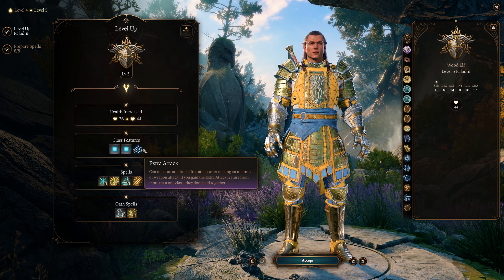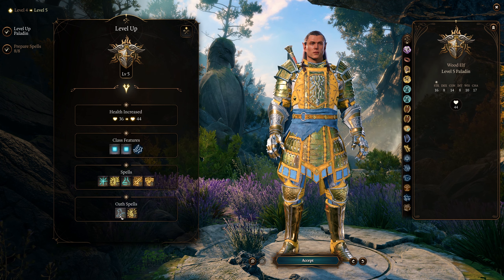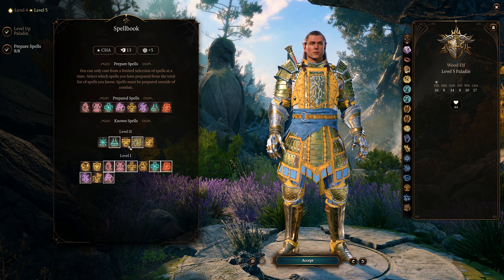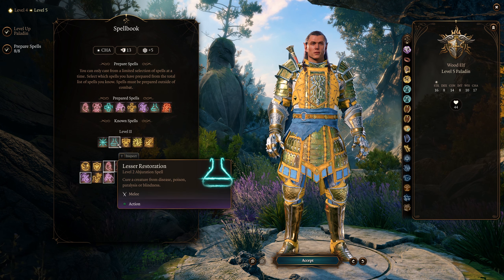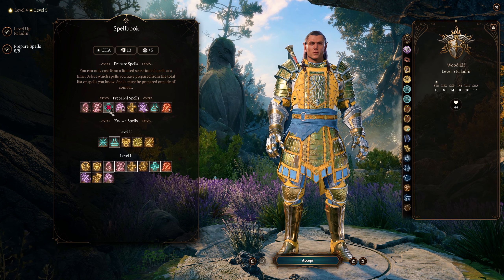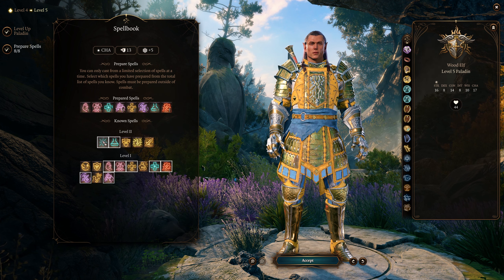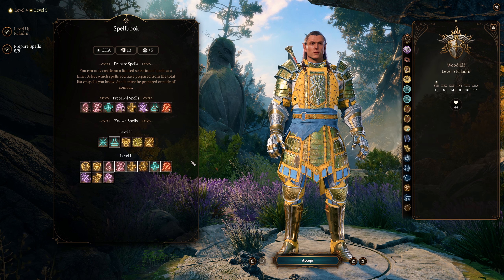At level 5 we get our extra attack and we also gain level 2 paladin spells. Our main spell here will be misty step — I wouldn't worry too much about the other level 2 paladin spells as most of them aren't really that good for our purpose. You could make a case for lesser restoration. I wouldn't worry about aid — you probably have a full spellcaster that can cast this at a higher upcast, which is going to be better than the paladin version.